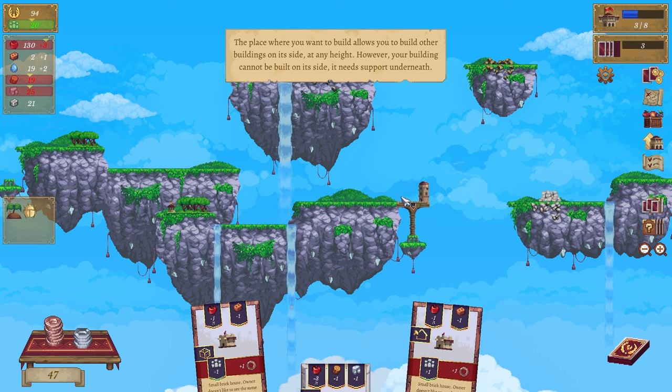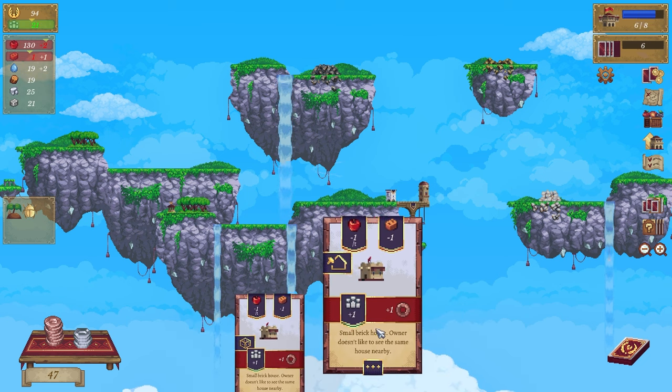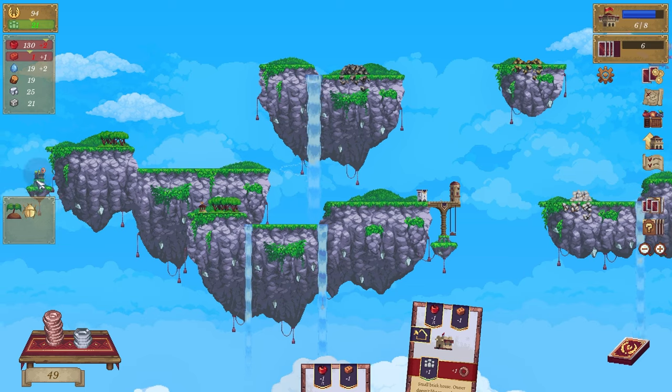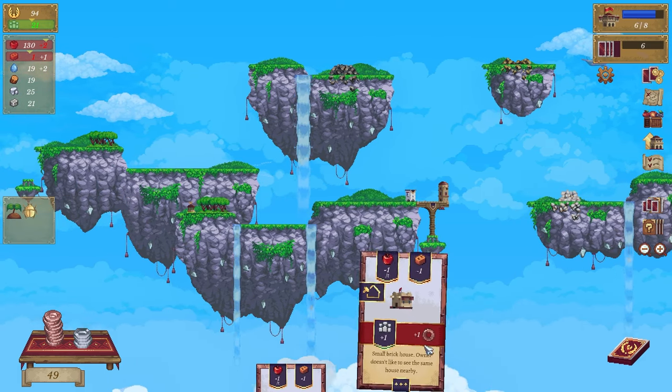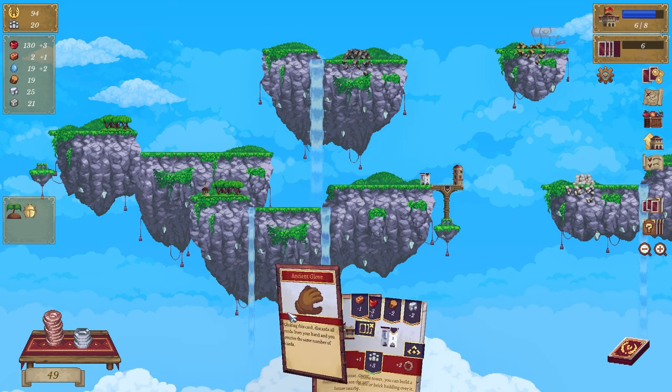Placing this building allows you to build another building site. However, your building cannot be built on its side - it needs support underneath. It's got support right here anyway. Let's go over here and put that there as a support.